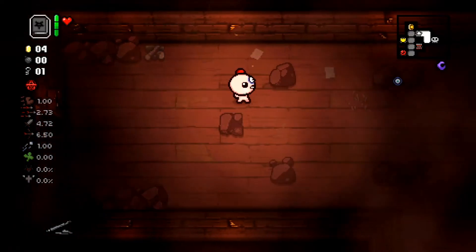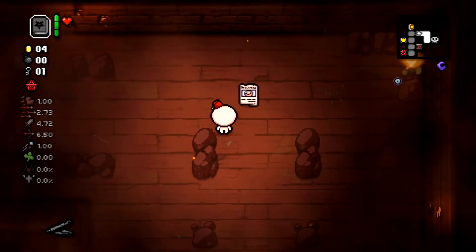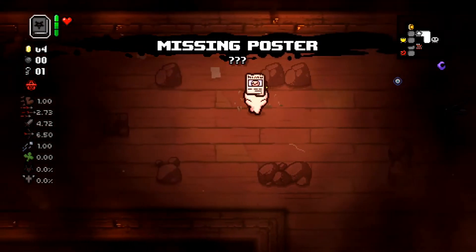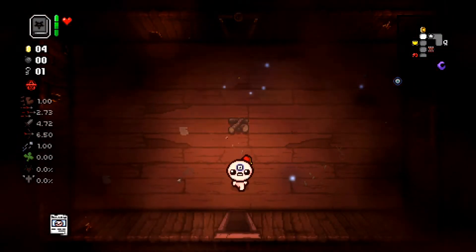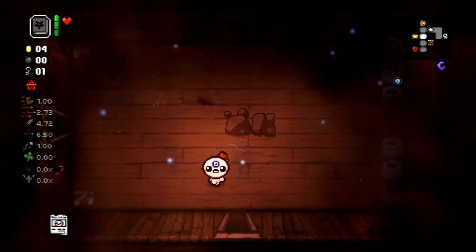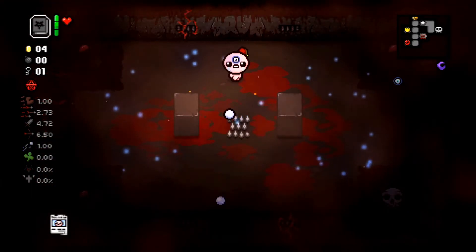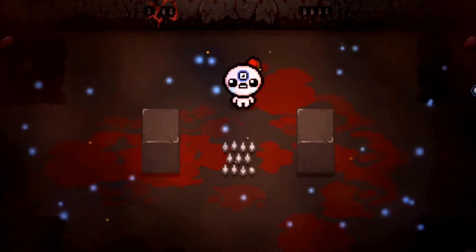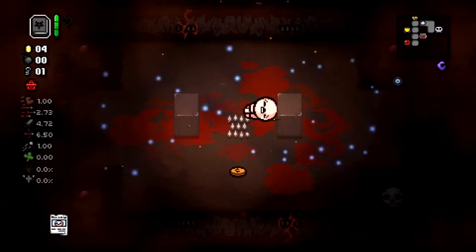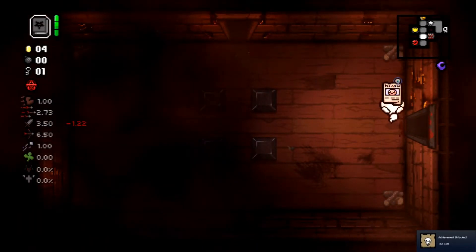I just got a run with the Missing Poster — that's like two runs in a row. I got it in my victory lap run and I finally got it. We got pretty lucky with the sacrifice room being on the first floor. So once you're in the sacrifice room, make sure you're holding the Missing Poster and you just gotta die. It's as simple as that. And we unlock The Lost — it is as easy as that.